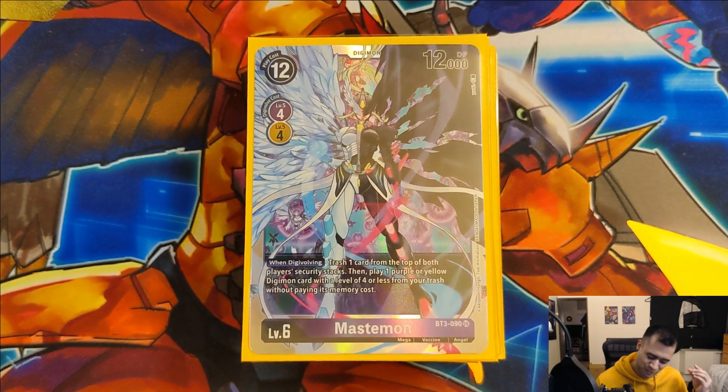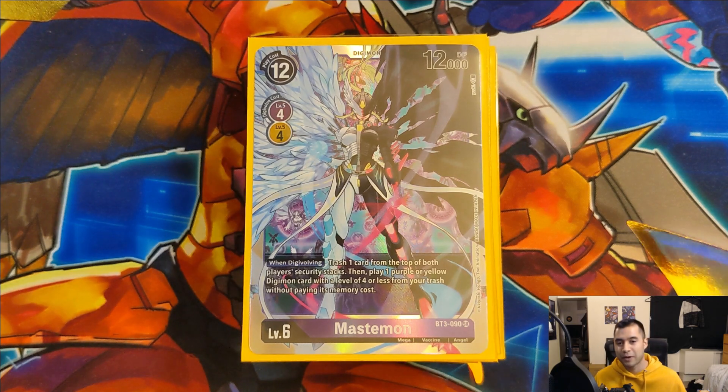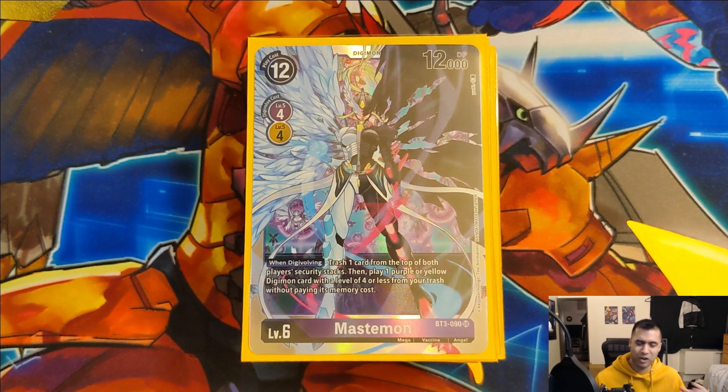I think Mastemon is one of the coolest Digimon from this set and she's really one I want to play around with and try lots of different decks out with. Yellow is a really cool color this format, and obviously the first thing that probably comes to mind for most people is Shine Greymon, who is extremely powerful and going to be a force to be reckoned with this set. But I did want to experiment a little bit and come up with my own version of a yellow deck. I'll be going over some of the combos we can do with this deck along with some alternate card options as we go along.